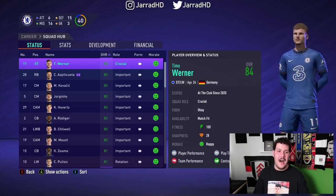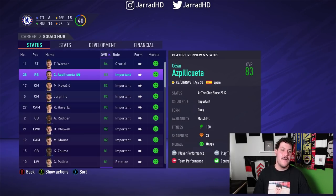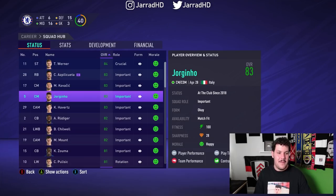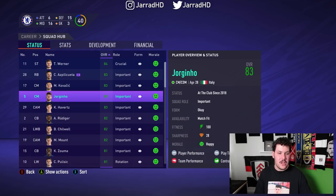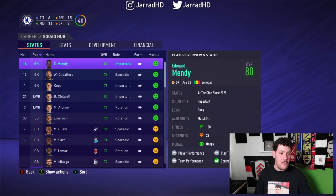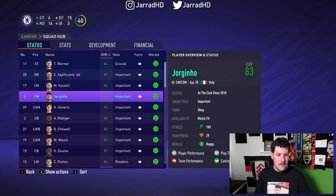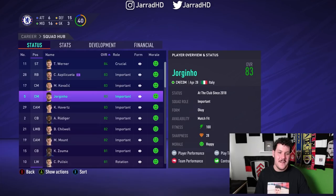We've got a minute now. Try signing somebody 84 rated or higher. Otherwise it looks like Timo Werner is going to be released. The good thing though — it looks like Kai Havertz is going to be saved. If I sign nobody else for the next 4 minutes, Werner, Azpilicueta, Kovacic and Jorginho would all be released. Is it worth accepting that and then strengthening in other positions? Or do I go in for players to try saving a few of them? If we don't have Timo Werner, we're only going to have Abraham — it might be worth going in for a striker around 82 overall. Although if it's 83, I run the risk of him finishing higher than Azpilicueta, Kovacic or Jorginho.